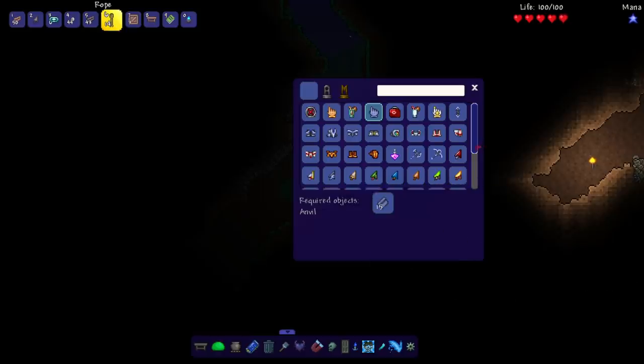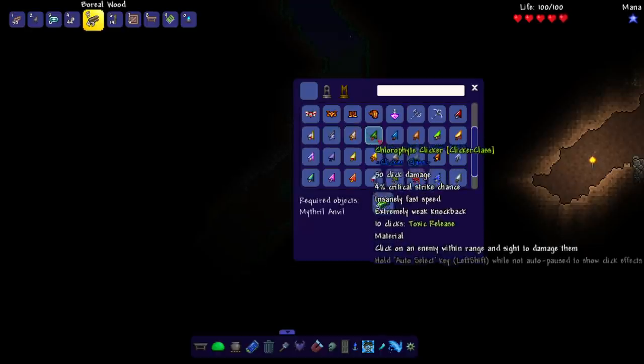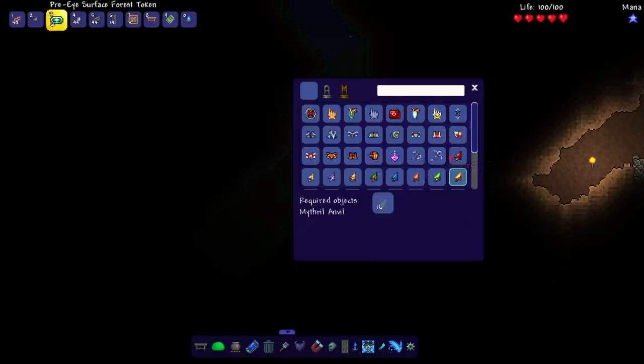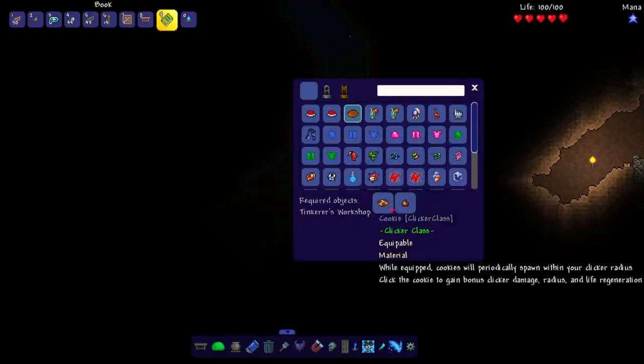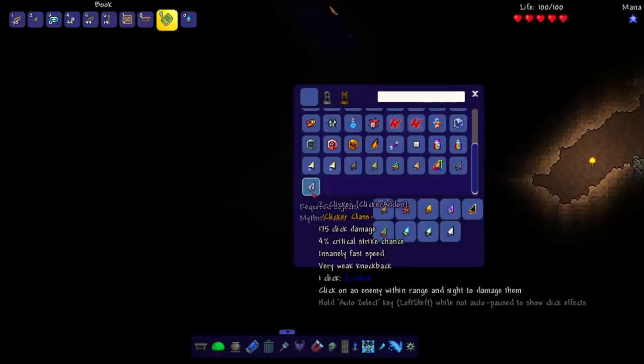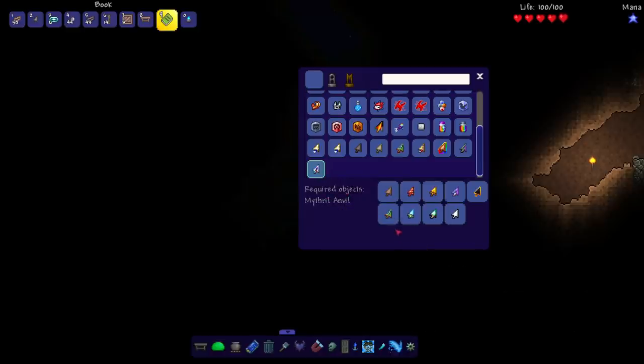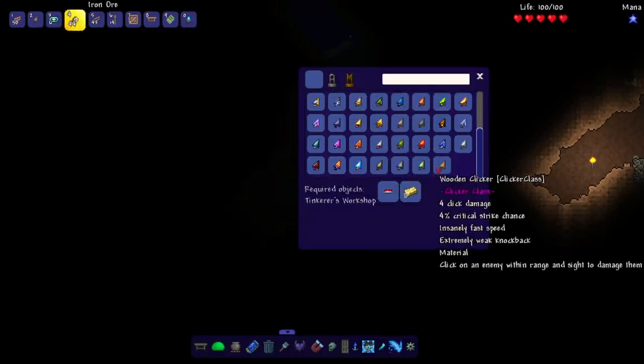Besides a Mice Fragment you really don't have to think much about progression - it's the usual Terraria progression. There's a Chocolate Cookie, a Magma Chair, a Burning Chair... after a bombing... a Z Clicker - is this a Zenith Clicker? We might have to do a video on this later.